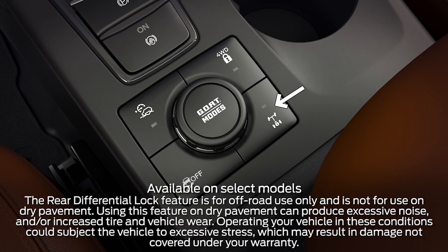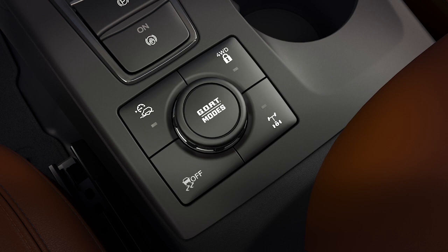This button turns on the rear differential lock feature, which provides additional traction when driving over aggressive terrain or in case your Bronco Sport gets stuck. Rear differential lock will engage automatically in certain drive modes.